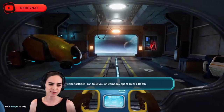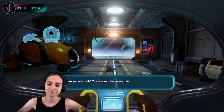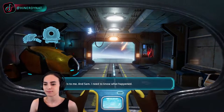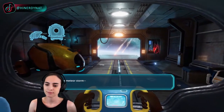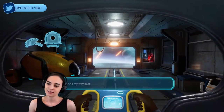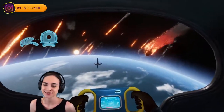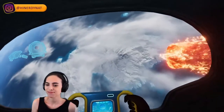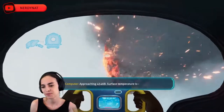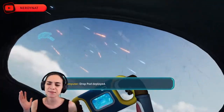Alright, here we go. The opening cutscene plays: 'Take you on company space box, Robin. You're sure you want this?' 'The research isn't everything.' 'It is. Yes it is. And Sam, we need to know what happened.' 'The meteor storm — I can use it for cover from Alterra's eyes out there.' 'I'm gonna miss you Robin.' 'I'll find my way back.' I don't even know what that guy's name was. Cal, I think. Bad Cal. He seemed like a nice guy.